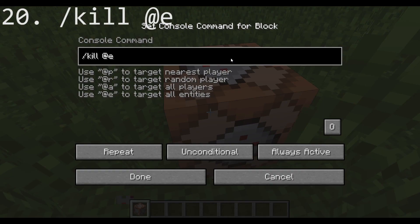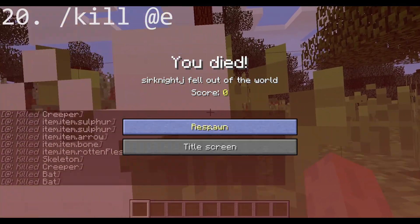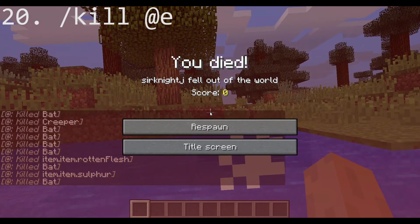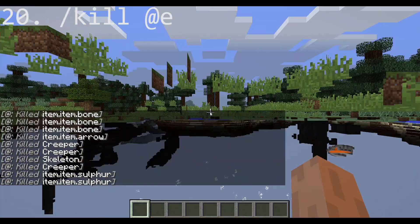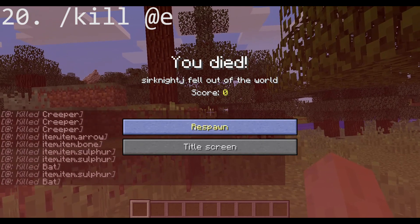The final way to troll your friend is to set up a /kill @e repeating command block. Be careful though, as this will make your world unplayable. There is no way to break that command block without the use of external programs such as MCEdit.